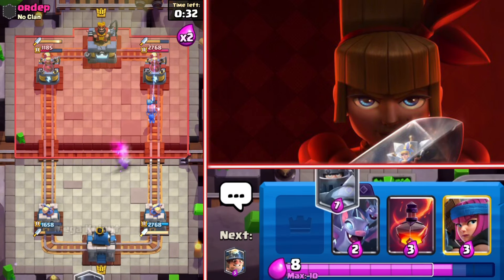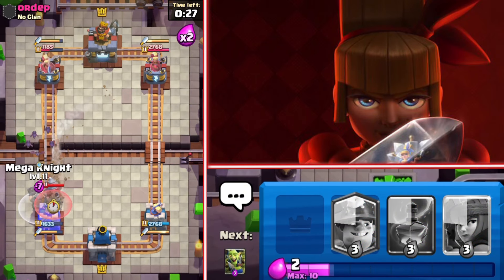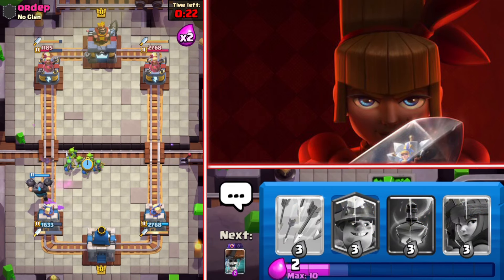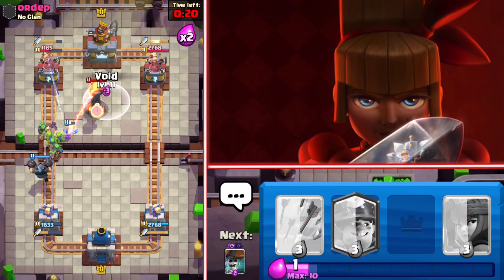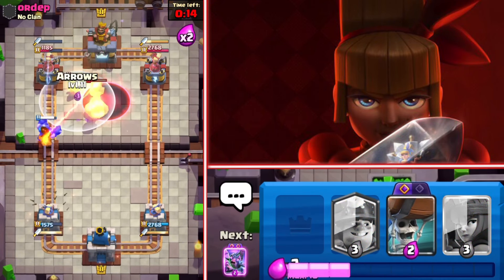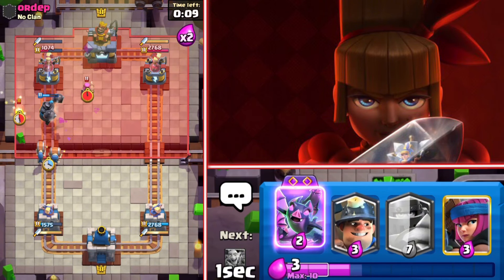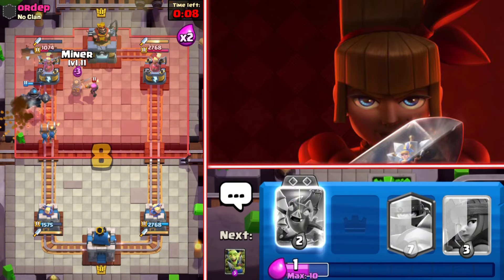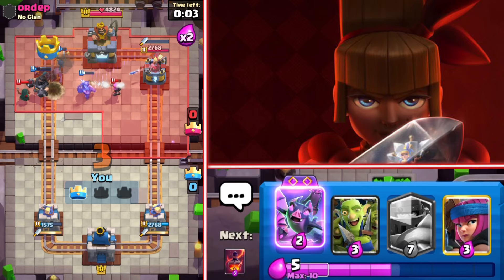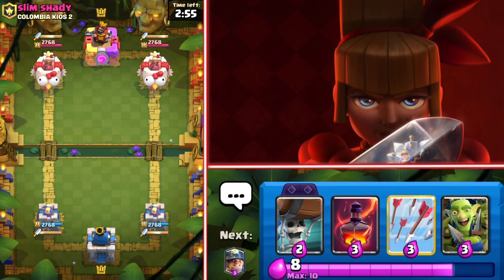Wallbreakers in defense. He really tried to predict the goblin gang with the fireball — that was a huge elixir trade for me. Time to build a big mega knight push. Going with the goblin gang to block the inferno tower. Going with the arrows to finish the inferno tower, then the wallbreakers — the mega knight is going to jump! A big mega knight, champion of the enemy's tower. The wallbreakers connect and this should be it. GG!